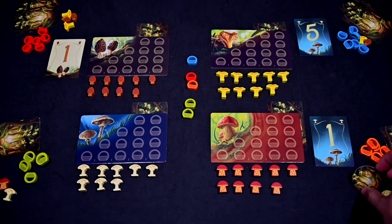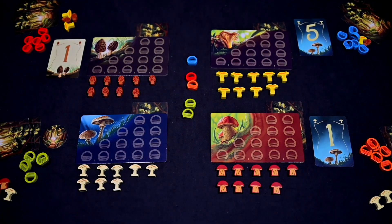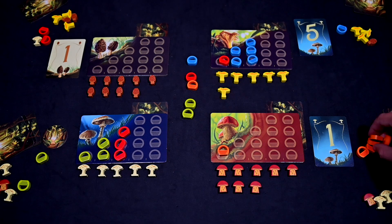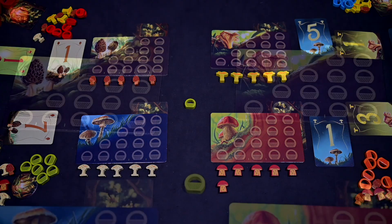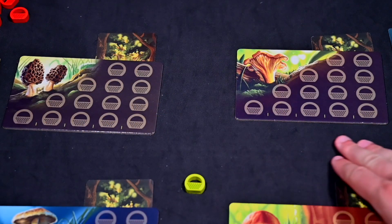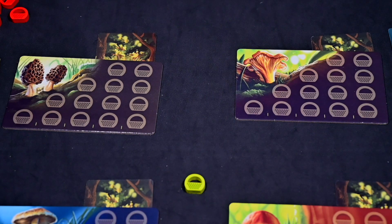After revealing the information cards, the information phase is over and the first player will pass the first player marker to the left, and they will start the next round. Continue each round the same way by starting with the harvesting phase, then awarding bonus mushrooms, followed by the information exchange phase. Do this until at least two mushroom patches have no more mushrooms available, and once that happens finish the current harvest phase and proceed to scoring.